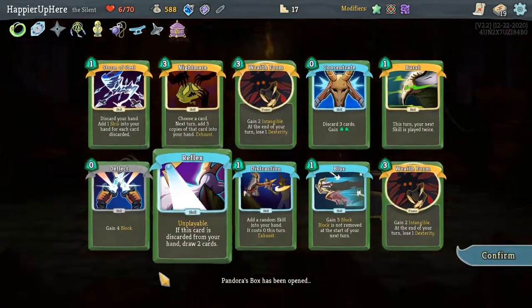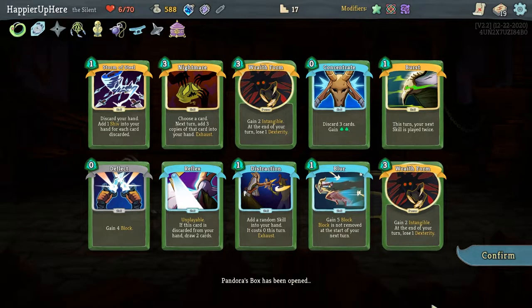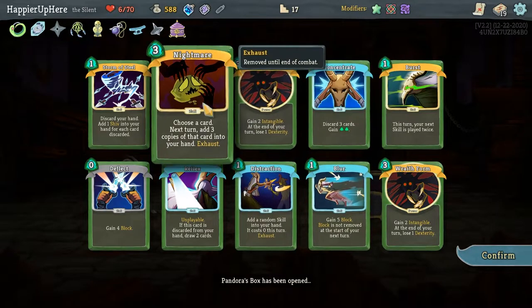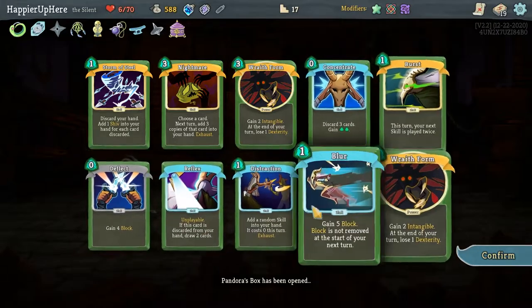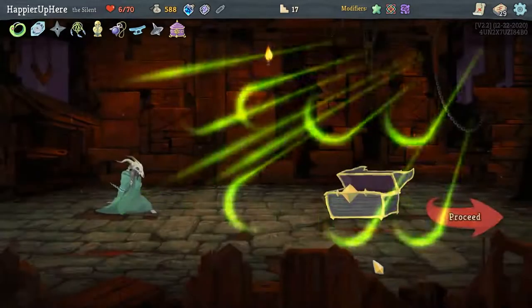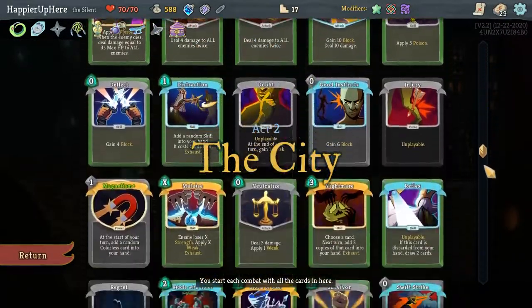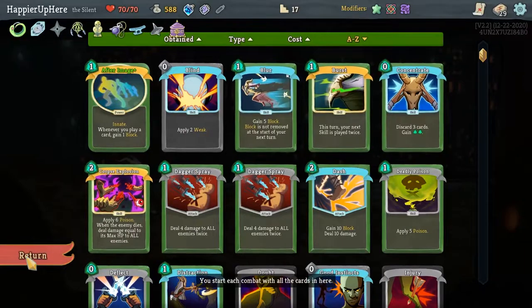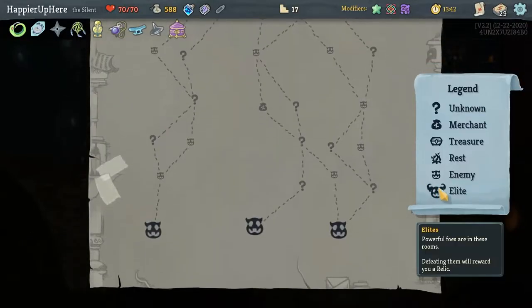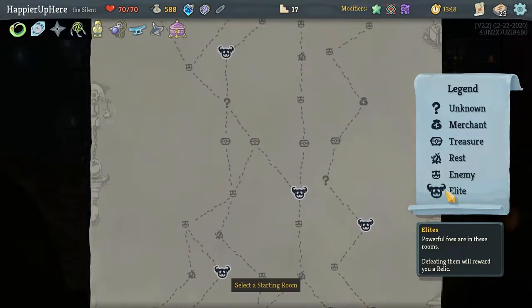It transforms all Strikes and Defends. I got two Wraith Forms and a Nightmare — wow, this is really good! Two Wraith Forms is amazing. I also got Blur, Deflect, and Burst. I got five rare cards out of Pandora's Box: one Storm of Steel, two Wraith Forms, one Nightmare, and one Burst. That's pretty good!